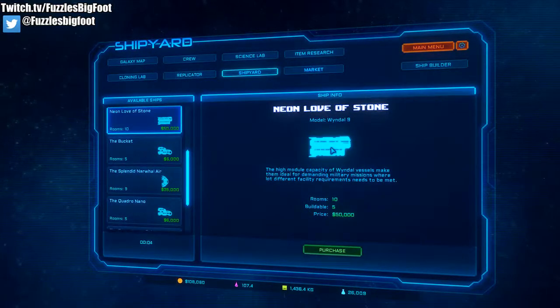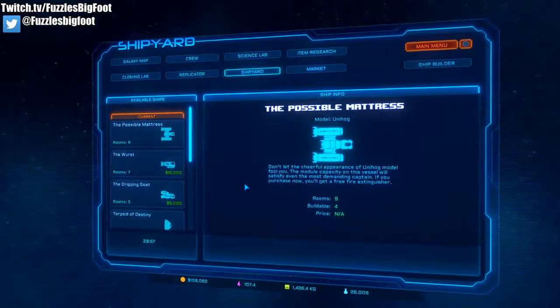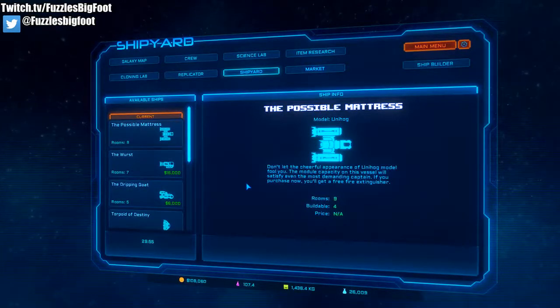If I purchase the ship with 10 rooms, the merchant room module will transfer over to my new ship, so I'm not losing any modules, living quarters, or training modules I've already installed. Keep that in mind.